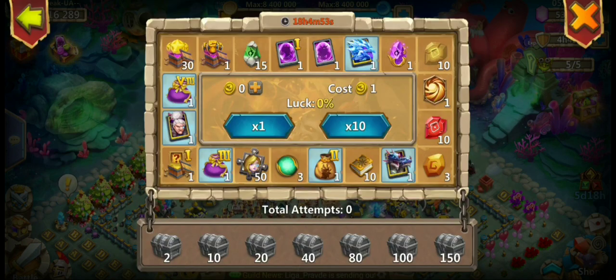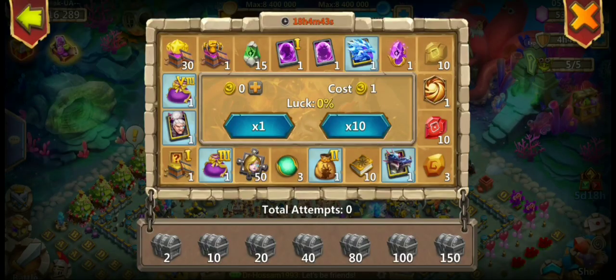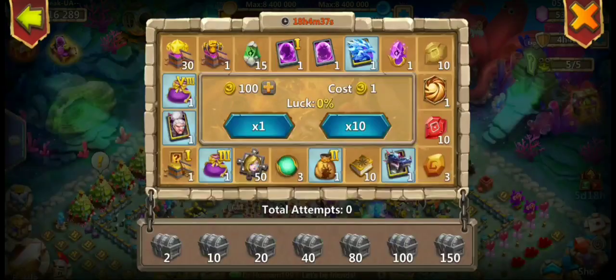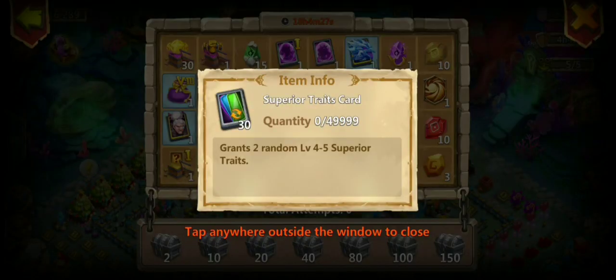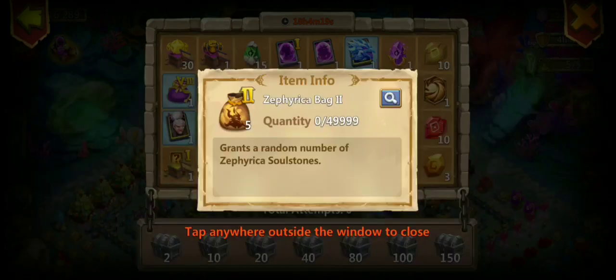So it's time for the Spring Wheel. I'm gonna use exactly 100 coins, no more no less. And I'm gonna get: five castle chest six, three hundred thousand fame, hundred castle chest five, thirteen signature rune two.